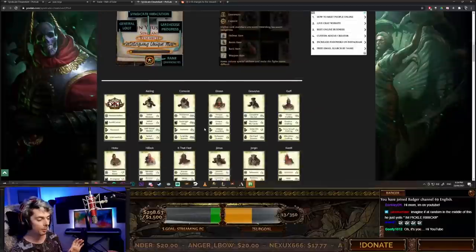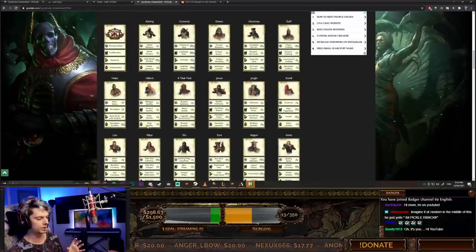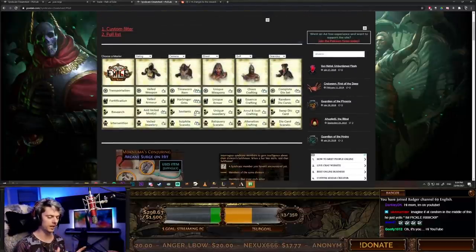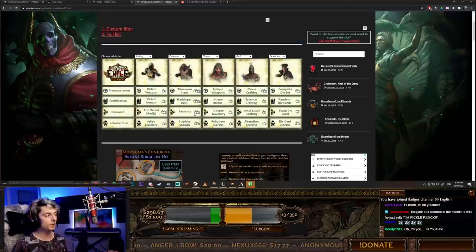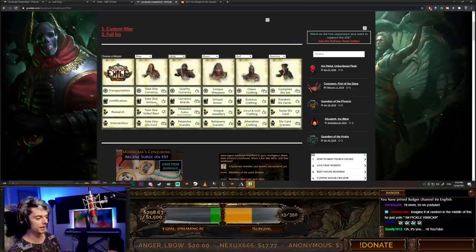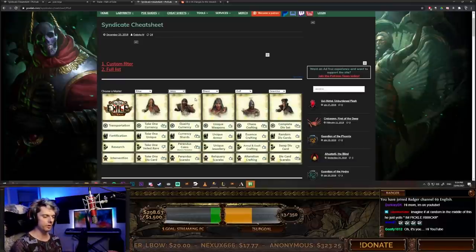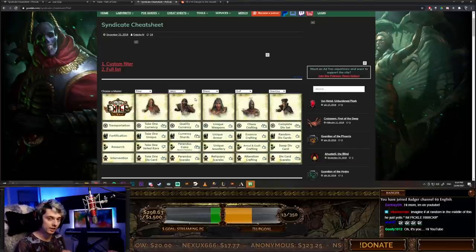It's not fully updated — I think there are a couple of changes, like Hillock's map quality has changed to Abyss Scarabs now. But this is a really nice cheat sheet that helps you figure out where best to place people. I'll put the link down below. You can choose your Masters — for example, I've got Riker and Janus in my fortification, so I get currency shards from Janus and can take a unique from Riker. I'll make a really good video when we know everything about the Tier 4 Masters so you can make the most out of your Katarina.